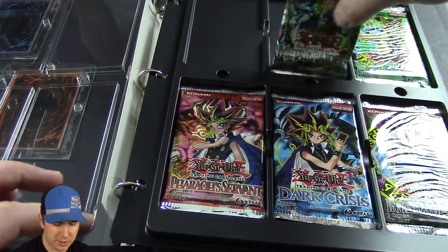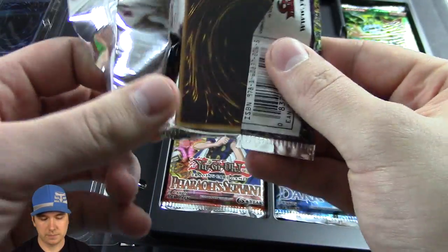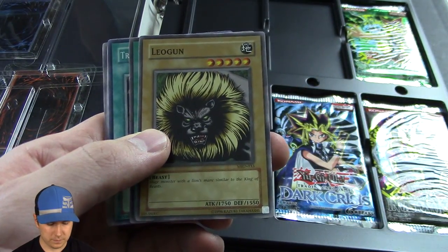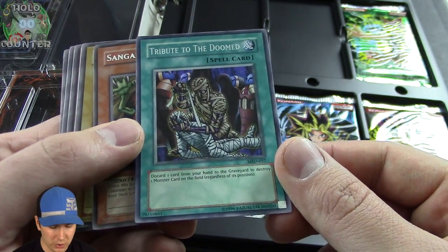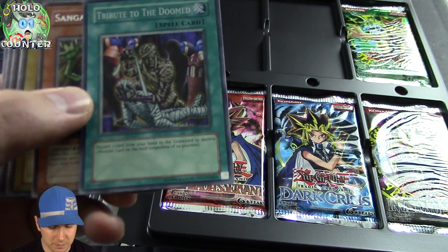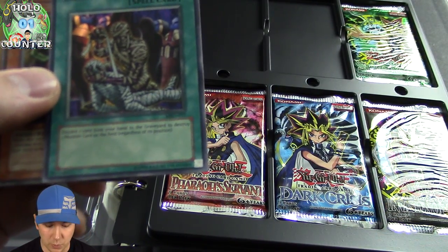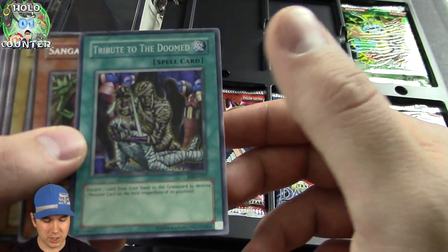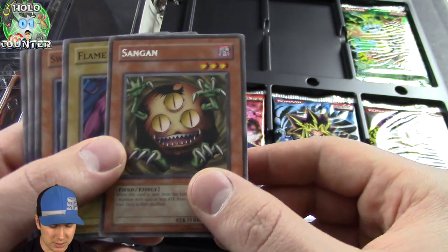Metal Raiders is going to be our next booster pack. Let's crack it open. That's really cool looking — an old-school lion. And we pulled a Tribute to the Doom, Super Rare! It's actually a pretty decent card. Back in the day you had Sinister Serpent to pitch. Discard one card from your hand to the grave to destroy one monster on the field regardless of position. Really good card, and so is Sangan. The card's banned, but that doesn't take away that the card is absolutely amazing.